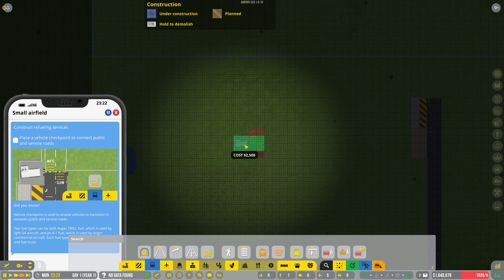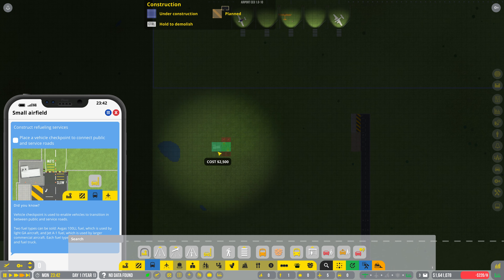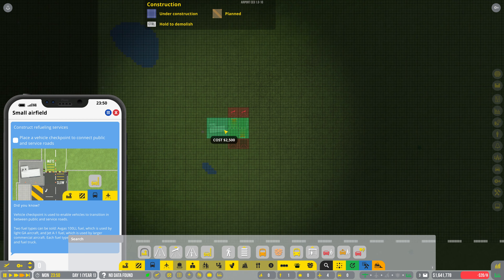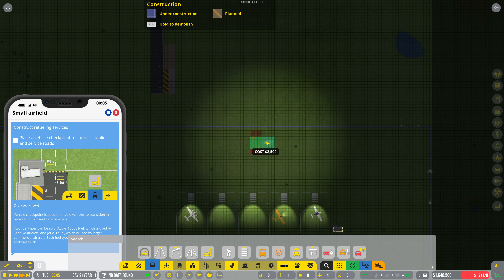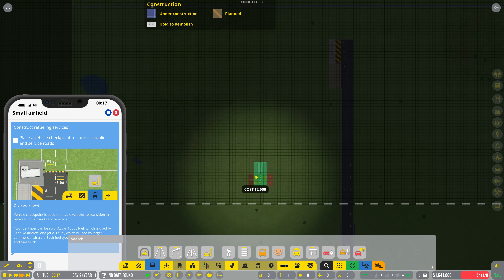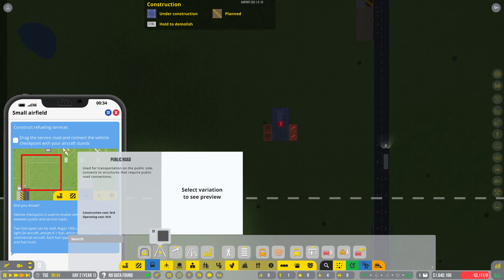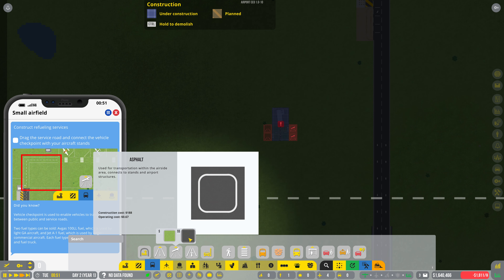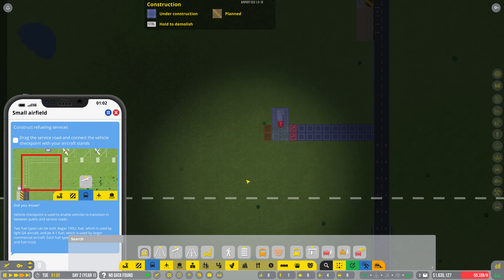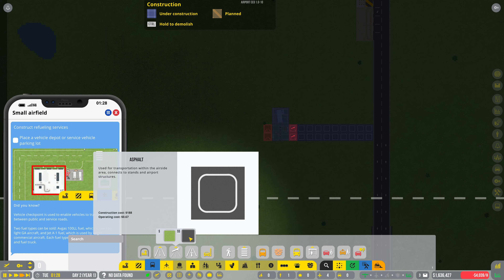Now we need to get a vehicle checkpoint. Here we go — I think we'll put that over here. In fact, I think we'll bring the road off this way. We can get the vehicle checkpoint — I need to rotate it. I want to rotate the vehicle checkpoint, and we'll put that here. Then we want a service road. That's 125 to build, 188 operating cost — oh, the operating cost is lower, okay.